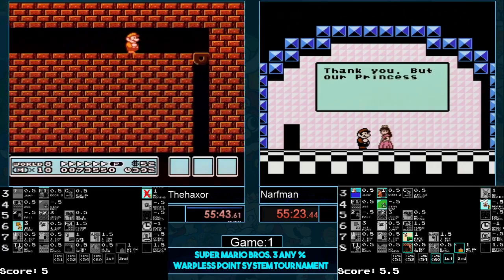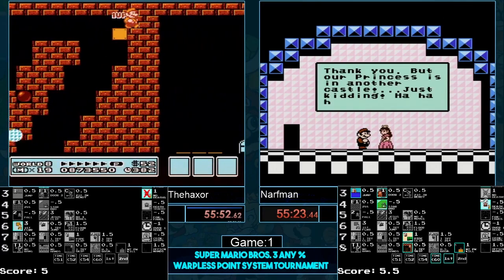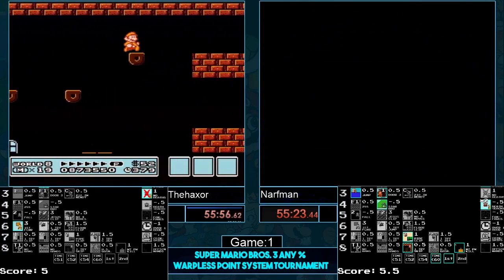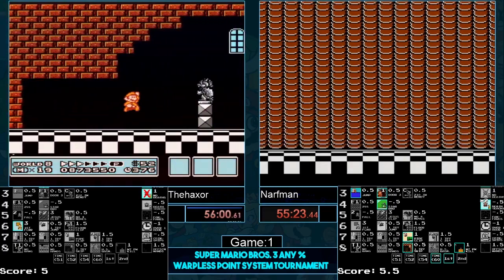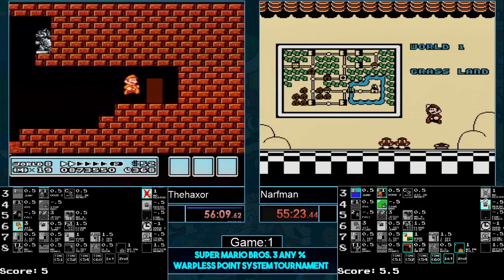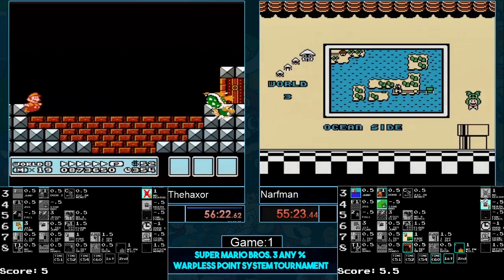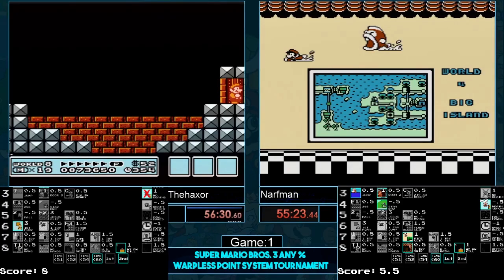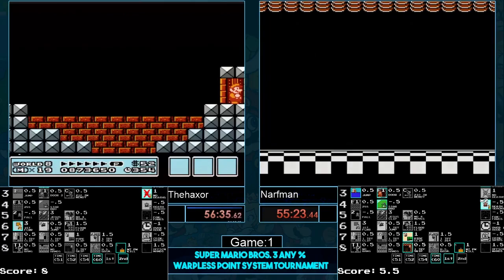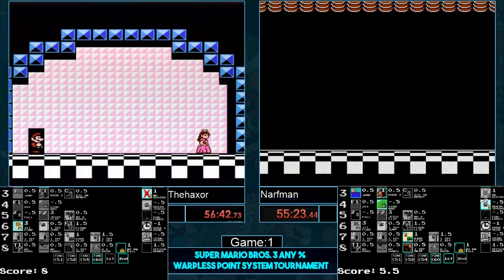Haxer not getting the wall clip — he needs it. Haxer doing the stairs — as long as he doesn't take damage, he gets the original power-up and second place and sub-60, so he should have some good juicy points. He goes for the jump, doesn't want P-speed. This room is really trolly with P-speed sometimes. He just has to get the Bowser kill — looking good, slowly inches forward, a little too far forward, turns around. He's pretty good! Haxer: second place, sub-60, original power-up.